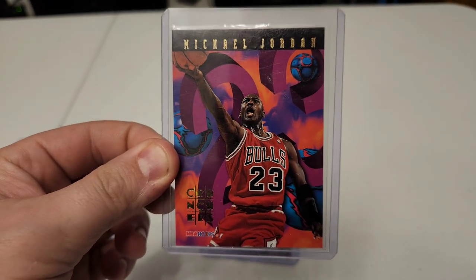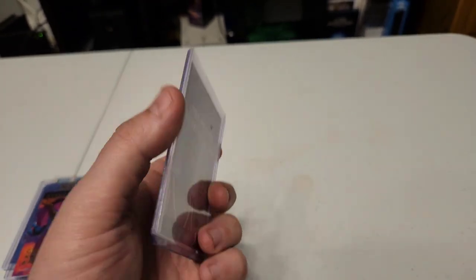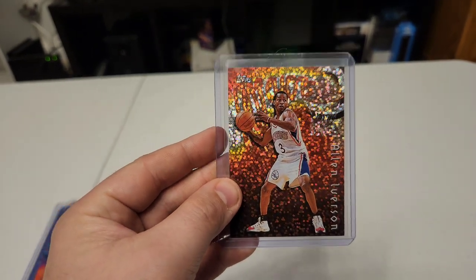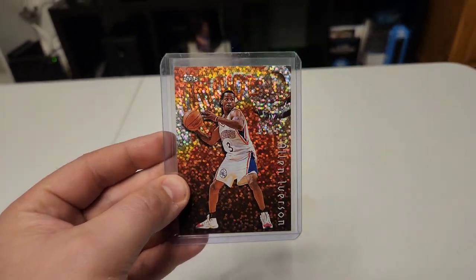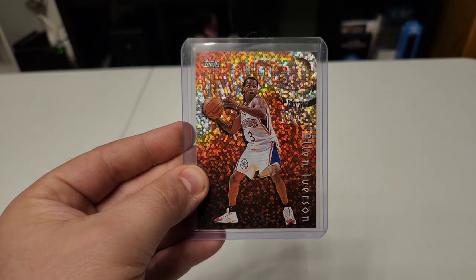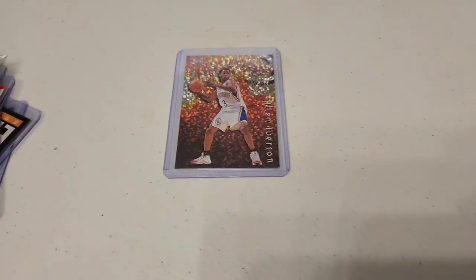Underneath there we have another Michael Jordan insert — this one's Crunchers, very very cool. And last but not least, this is super awesome for me: an Allen Iverson Topps Atomic Refractor — I believe that's what they call it — 1997. Super awesome Allen Iverson Atomic Refractor — correct me if I'm wrong. Just look at the shine on it! During that time when you found cards like this it just blew you away. Super super happy about this — season's best, Atomic Refractor Allen Iverson.